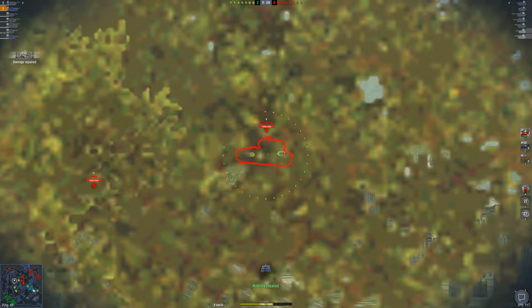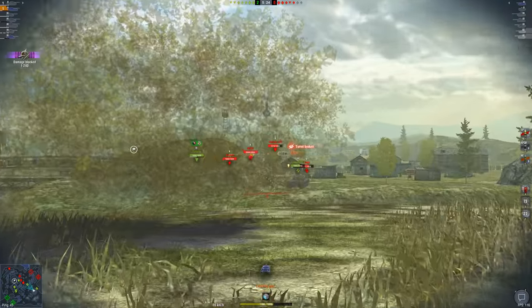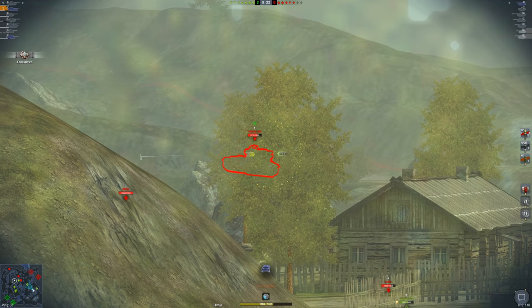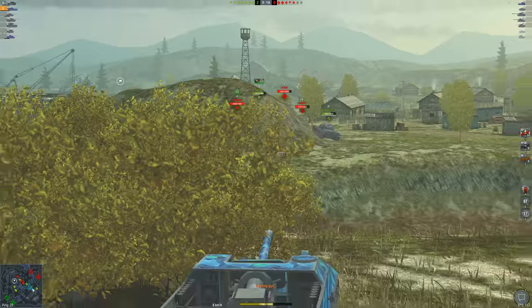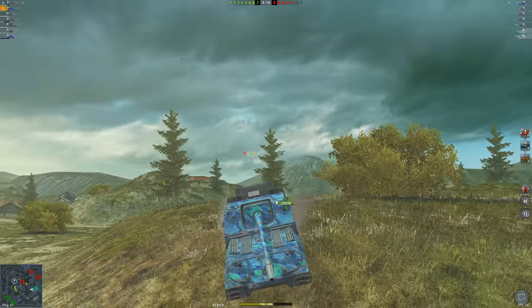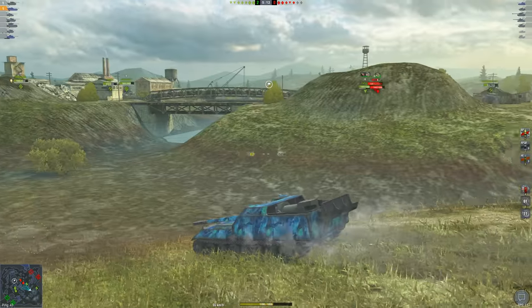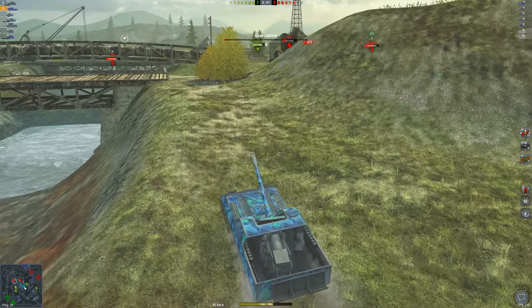I thought I got hit in the mantlet but it looks like the lower plate. That FV215b 183 hit me — I'm very surprised it actually hit me because it is the least accurate tank destroyer in the game. But I'm also very lucky it did not penetrate — bounced right off the superstructure. AP is very hard to get through the superstructure, but HEAT like a Jagdpanzer would butter through that armor.